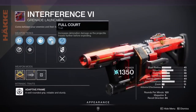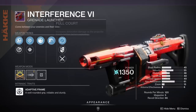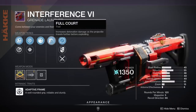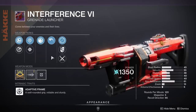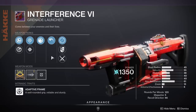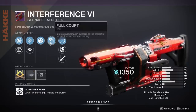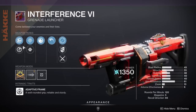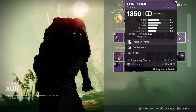We have a Field Prep, Full Court Interference. Field Prep gives you more reserve ammo, and Full Court improves damage as it travels further. If we had Spike Grenades, this would be basically a god roll. Remember, Heavy Grenade Launchers got a 10% damage buff this season, so they're hitting pretty hard right now. Definitely consider picking this up — just missing Spike Grenades for a really god roll, but it's still a very good roll.